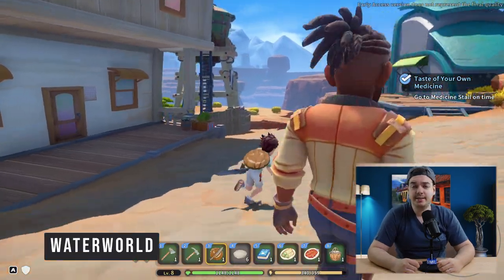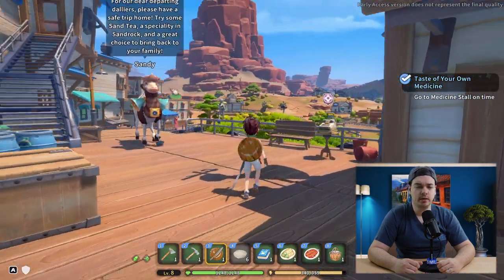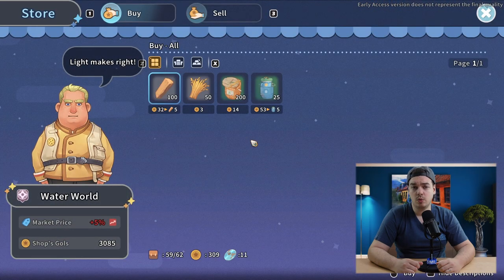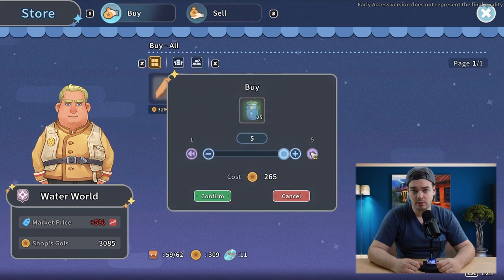The second way to get water is the easiest — just buy it at Water World. Water World is basically at the water tower, really close to the civil corps building. You can go buy water there, and luckily the first 20 units of water you buy are a lot cheaper than they will be after those.